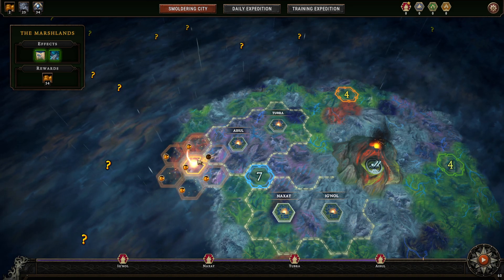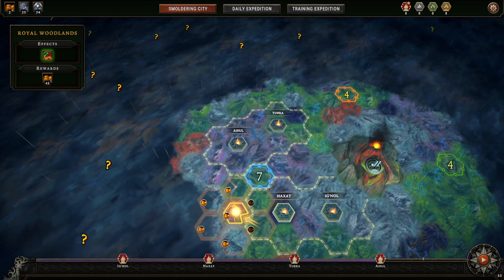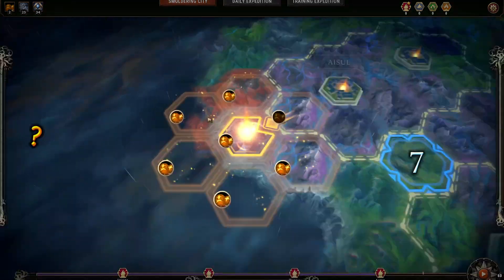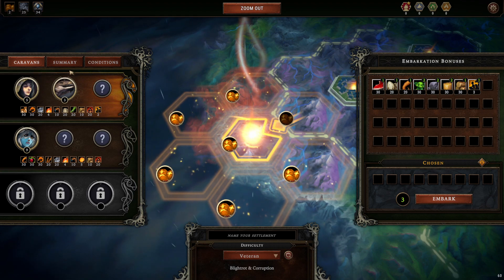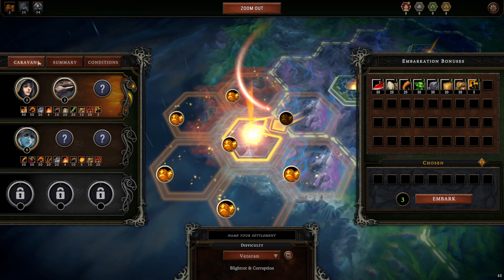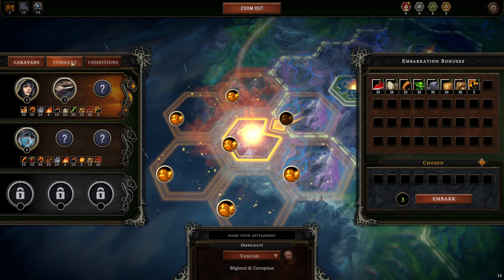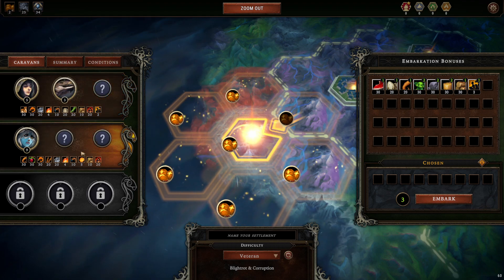Welcome to Against the Storm. Today we're jumping into the Marshlands, which is probably my favorite map. We've got humans and lizards to start with, but there's not much fertile soil in the Marshlands so we probably don't want to pick the humans. Maybe we'll just go with the harpies.